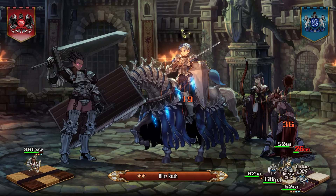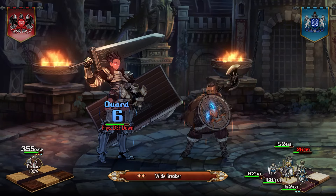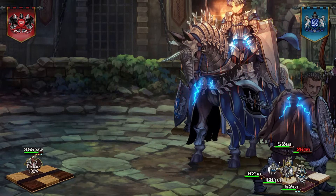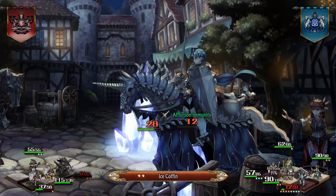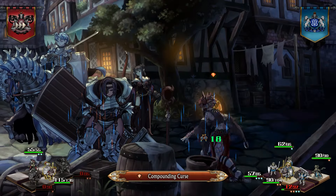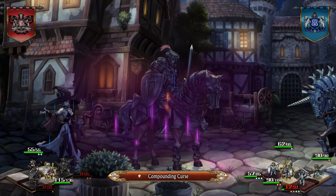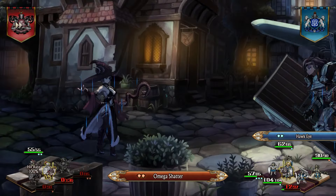If you want to truly complete Unicorn Overlord, you'll want to stop before completing the story and unlock two extremely useful additions to your army: the Dreadnought Job and the Holy Unicorn Blade. Both are unlocked through similar methods, so we're going to throw them together and explain how to get both in one huge guide.